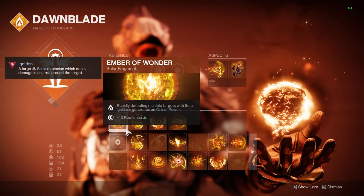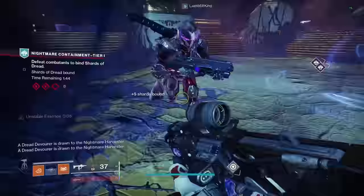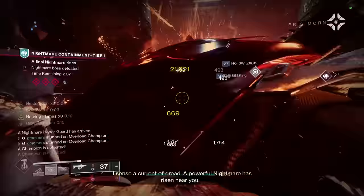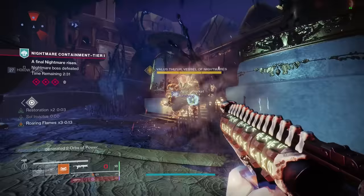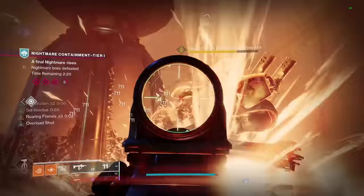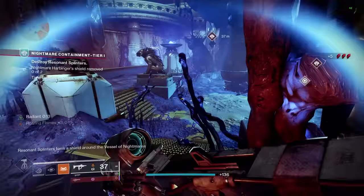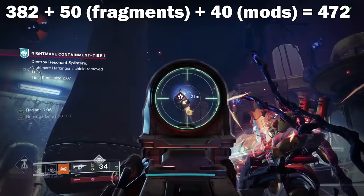Your subclass fragments in Stasis, Void, and now Solar subclasses will also affect your stat distribution. Fragments that tend to be extremely strong often come with a stat penalty to balance them out, but others come with a stat bonus — either a plus 10 to one stat or plus 10 to two different stats depending on the fragment. The only other bonus to armor stats is going to be the mods Powerful Friends and Radiant Light. Powerful Friends gives plus 20 mobility and Radiant Light gives plus 20 strength. These can be super useful to help you reach triple 100 stats, but they will reduce the amount of mods you can use towards builds.